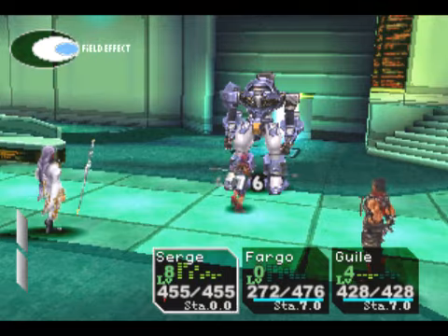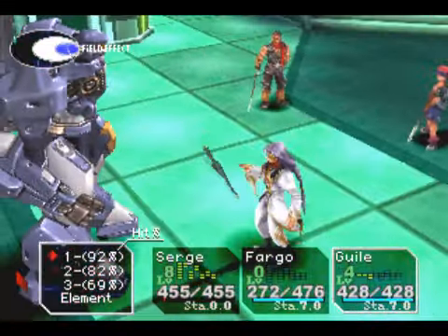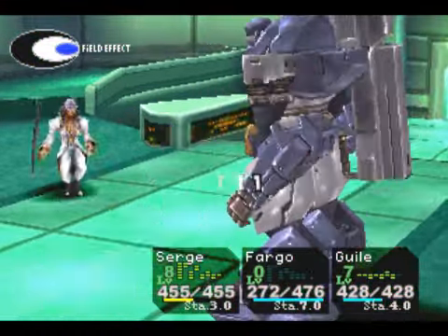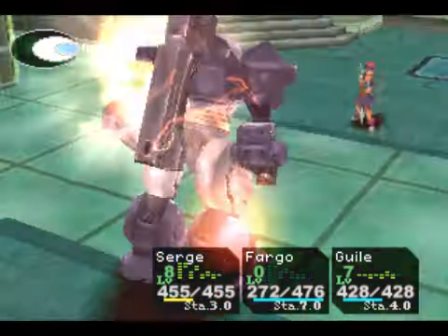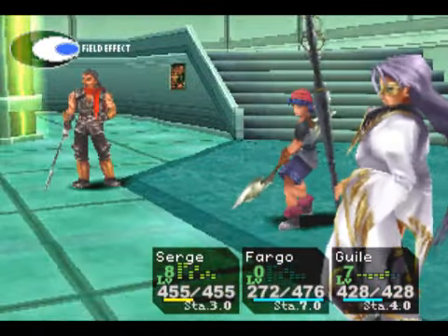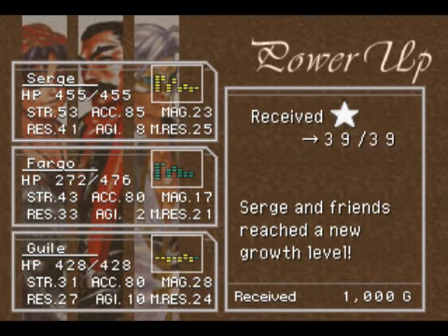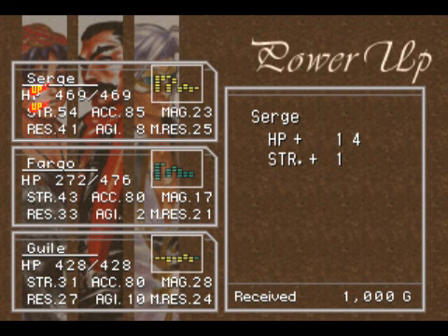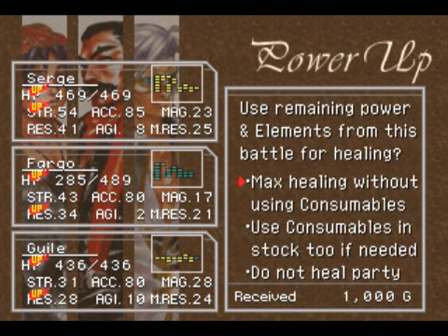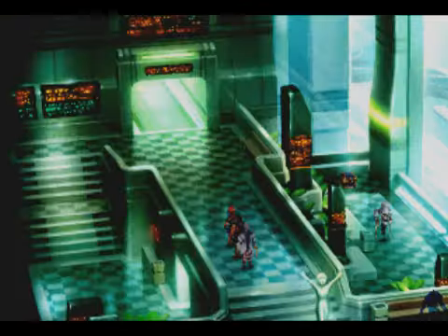Look at that damage! The other boss you can fight drops the Holy Healing element, and we'll actually be able to get another one in the relatively near future. This guy knows what I mean with Vagora! Even with white on white action, Vagora was still ridiculous. The nice thing about stone equipment is that it auto-crits against these guys, and the Master Moon A also auto-crits on them. You could also have stolen a rainbow shell from him, but it's a rare steal — we'll be able to find more on Disc 2.